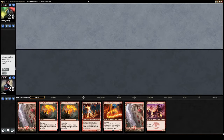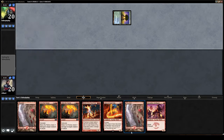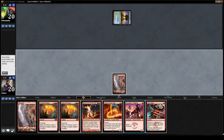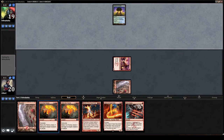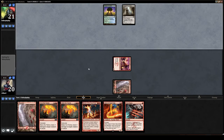We took game one against Turbo Fog, which is exactly where you want to be against Turbo Fog. This hand has potential for some explosive damage. Being on the draw means we don't mind keeping a two-lander, especially since we have a one-drop and two two-drops. We're going to be able to hammer in some damage here and hopefully seal up the game with a pair of Stoke the Flames before our opponent can get any Sphinx's Tutelage nonsense off the ground.